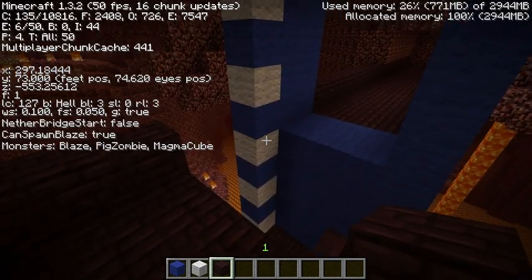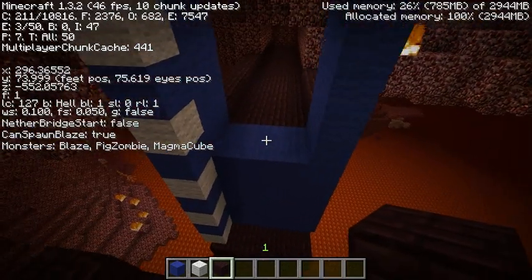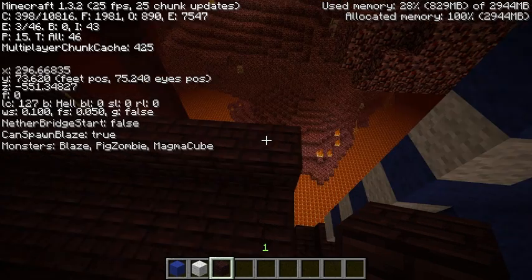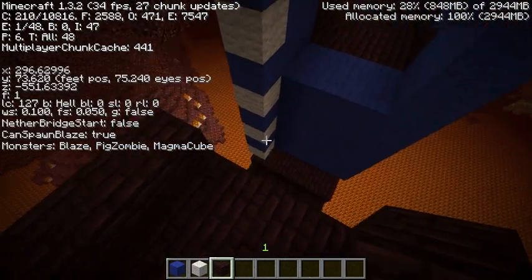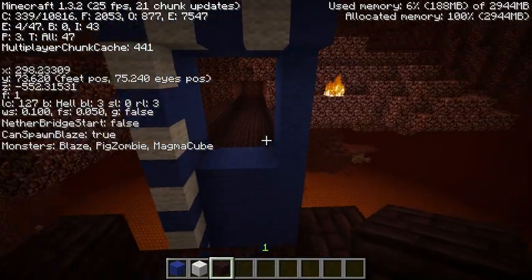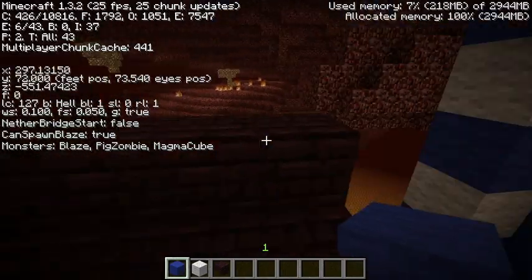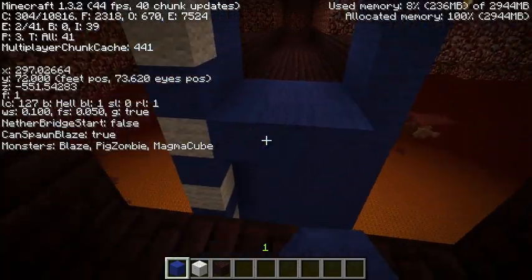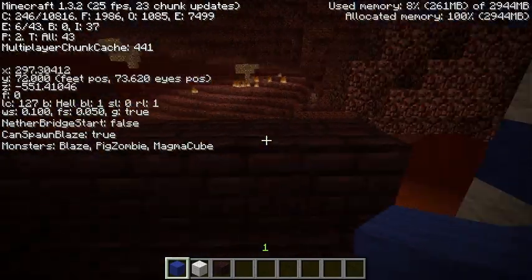I'm assuming that Wither Skeletons spawn the same way that Blazes do in Nether Fortresses. Basically they're assigned another set, another list of random mobs that's separate from the actual biome where most mobs are picked. The way it works, if they follow this same algorithm, is basically there's a 10-tall and 5-across rectangle that extends throughout the entire walkway of the Nether Fortress. It extends 5 above the walkway and then 1 out to the side, where the guardrails are.